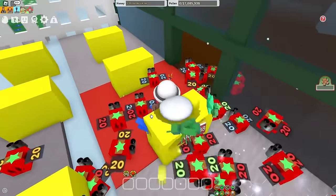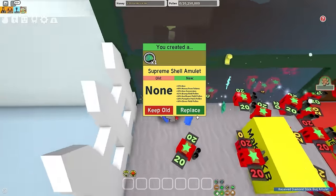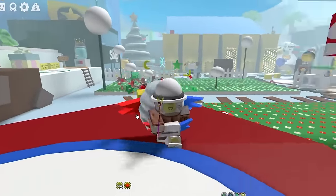Please do not scam me on it — I've been playing for six years, give me something good. This is also really OP. This supreme shell amulet — what is my luck? The shell amulet is also insane. And lastly, the king beetle amulet. Let's replace all of that. And now I have the best amulets in the game, which brings me to my next step: getting the best gear in the game.